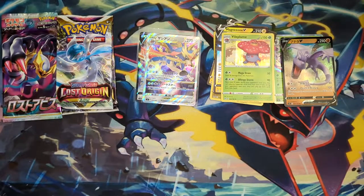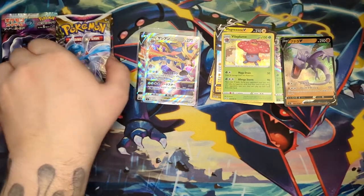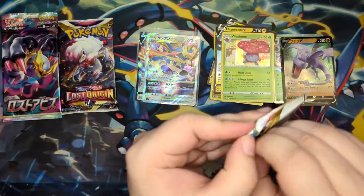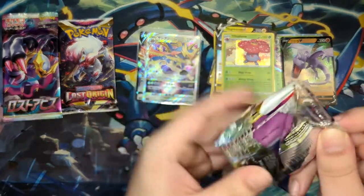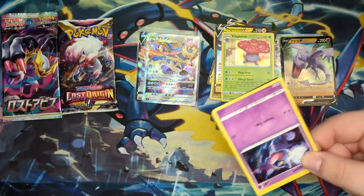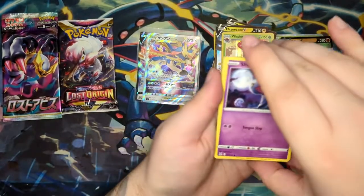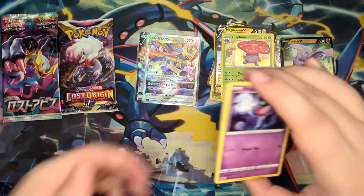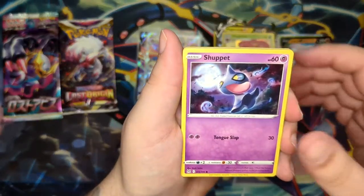We get nothing in that pack. Just one more pack after this one for each left. At this point, we have to pull an alternate art or a really good V-Star from Lost Abyss. Otherwise, Lost Abyss just lost this one. But let's see what we can do.